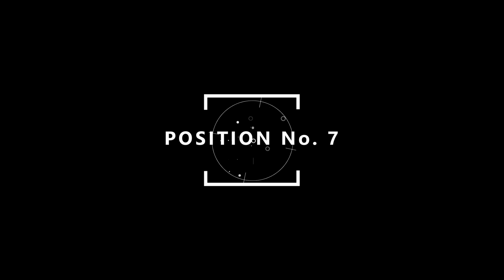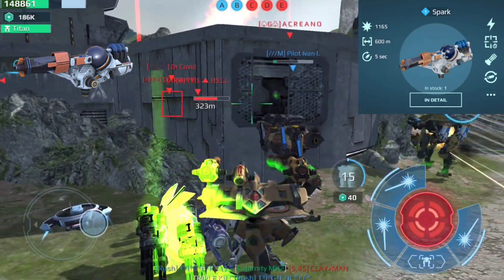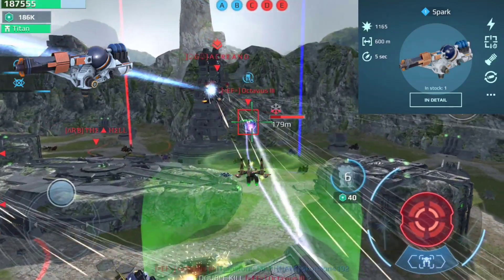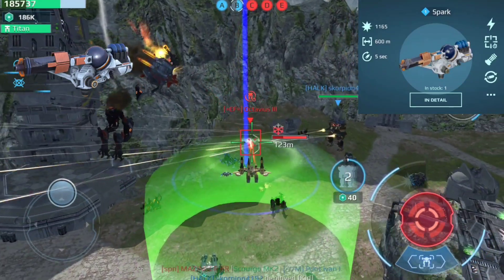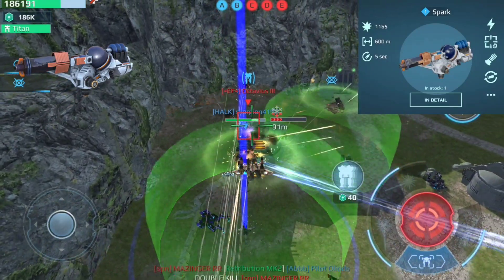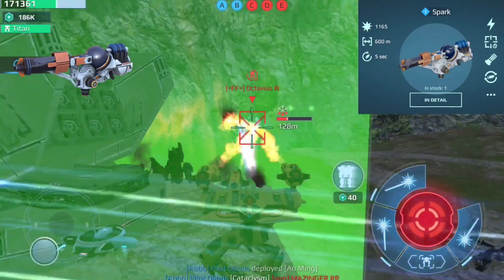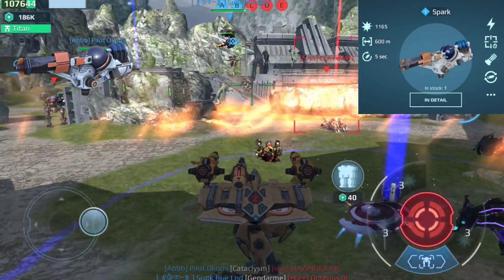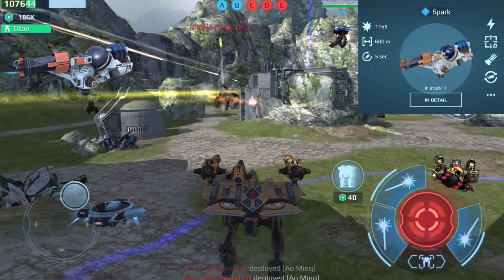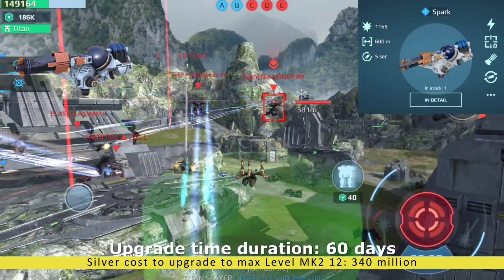On position number 7 we have the Spark — a light energy system that electrocutes enemies with an electric charge. Damage increases as the distance decreases, evaporating targets at close range in no time. It's a close to mid-range weapon up to 600 meters. The Spark fires an electrical arc similar to the Gecko's laser beam, however the beam stays attached to the locked-on target even if the weapon is at an angle. This makes it an effective counter against fast moving robots, as the only way to avoid it is to find proper cover. I recommend using it with the pilot skill for faster lock-on to make it very effective. Silver cost to upgrade to max MK2 12 level is 340 million and upgrade time is 60 days.